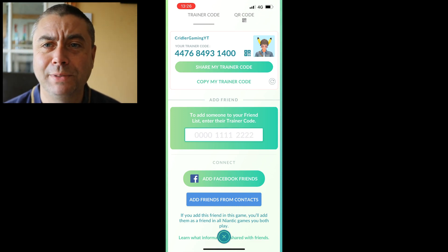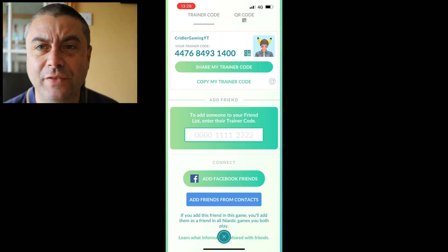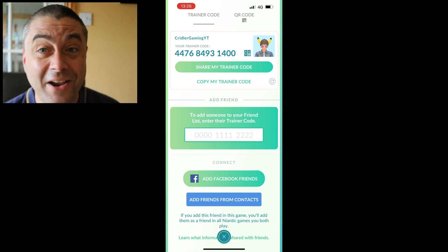Please like, subscribe, and turn on notifications. Whack your trainer code down in the comments and we'll all be friends - I've got over 100 best friends now. I can't gift everyone every day because I've got too many friends, but I'll do my best. That's how you evolve a Cosmog, and we'll see you in the next video - bye!